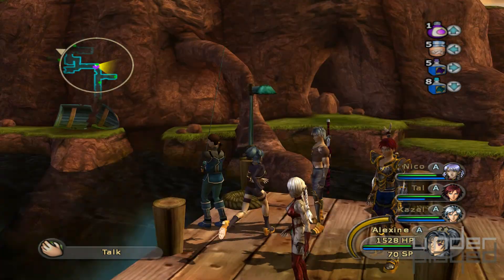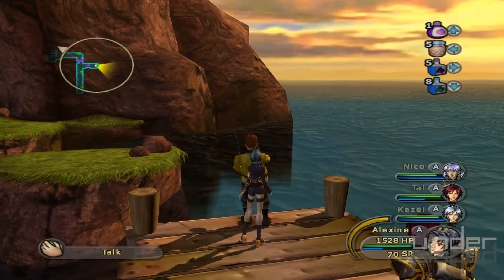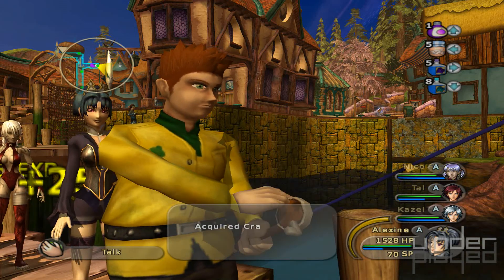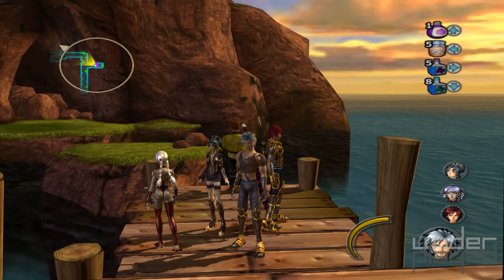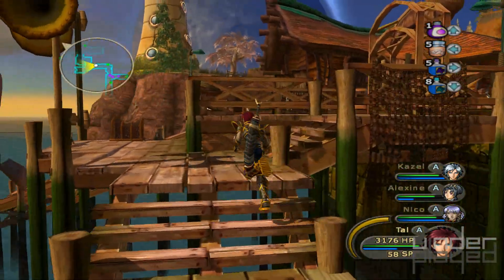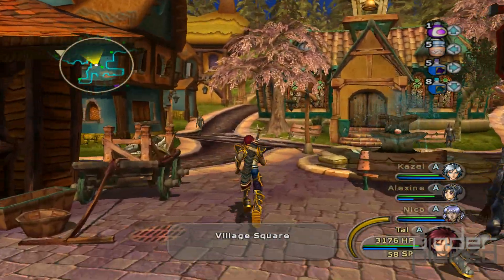There's my wolf totem. Cool. Alright, now all we've got to do is head back and activate the wolf totem. Should be on the Illumina countryside, right? I think so. I think that would be the fastest way to get there.